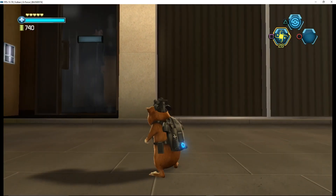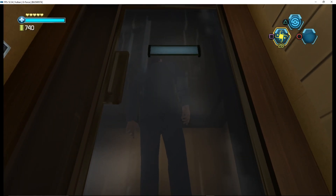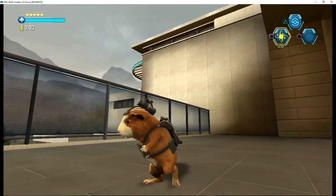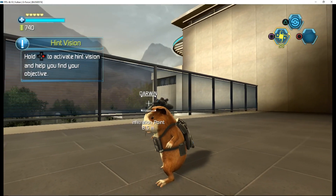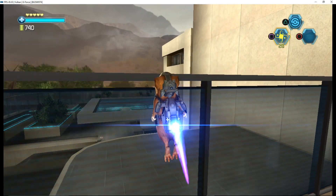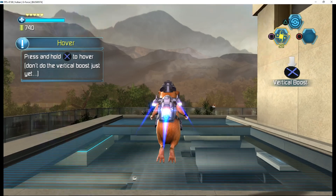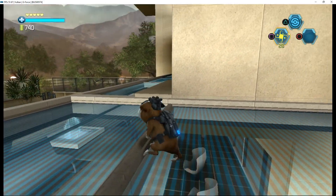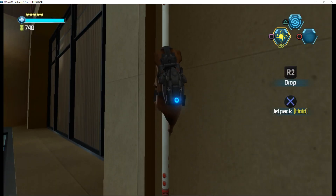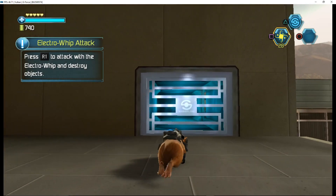The door's sealed — gonna need an alternative entry point. Got one: a maintenance vent on the roof. I've updated your mission computer. Got it. Hold the button to help you find your objective. Press and hold the jump button to hover. Don't do the vertical boost just yet.